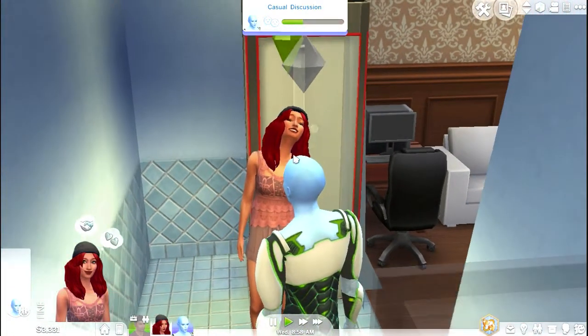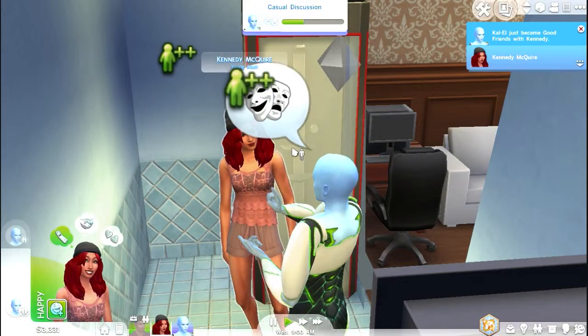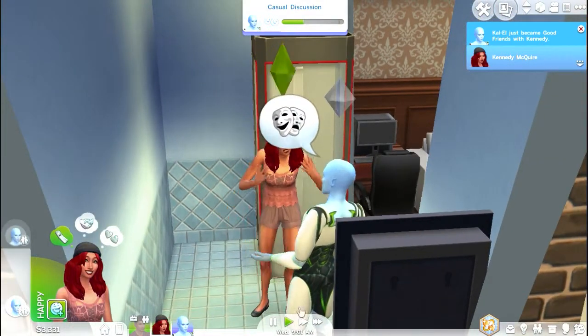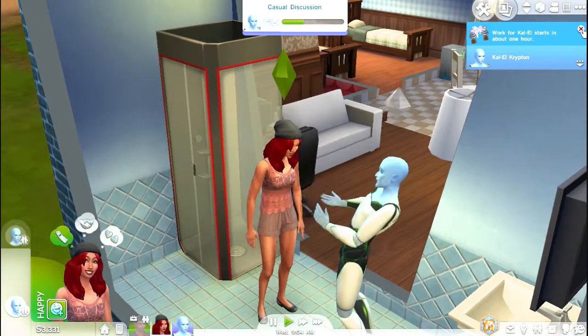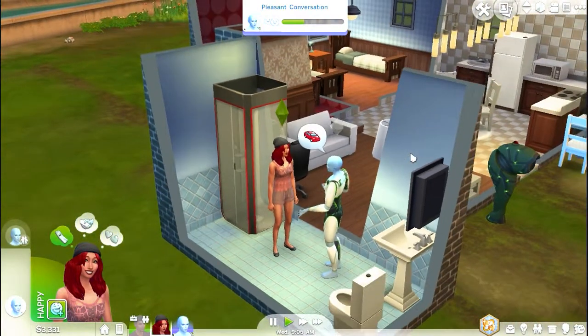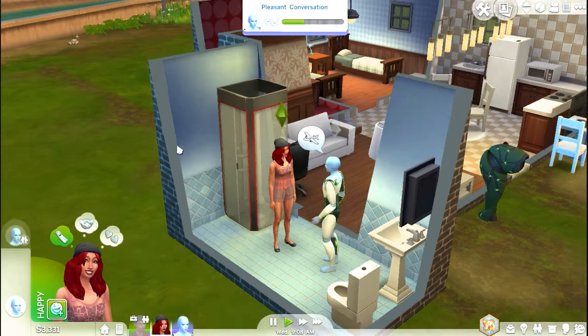Hey guys, it's me GreenSims2, and welcome back to The Sims 4 Get to Work Part 5, where today we are not actually heading to work. We are going to go to a park with Miss Kennedy because I want a cow plant — I have decided I want one. Oh look at that, a harvest!